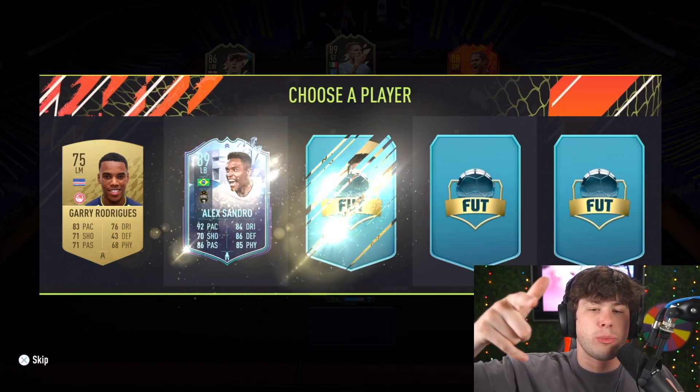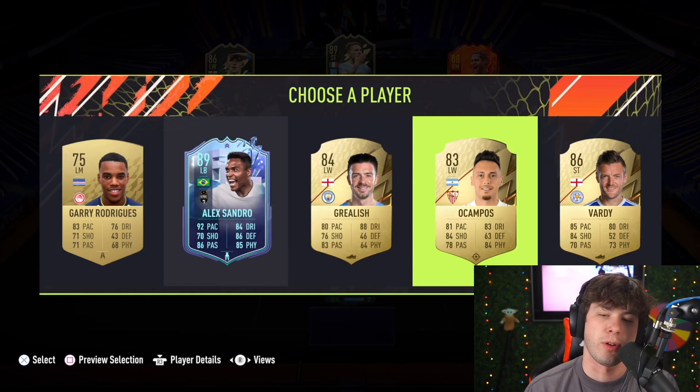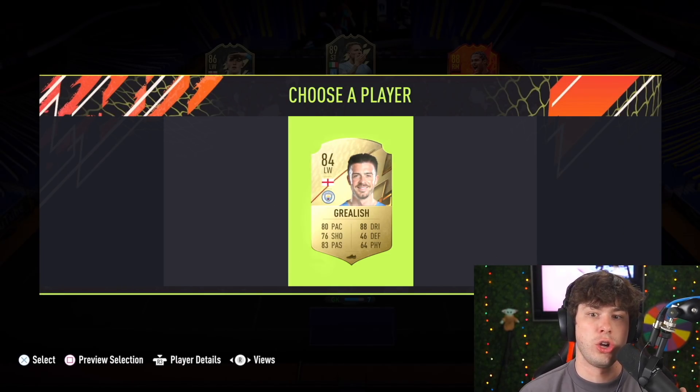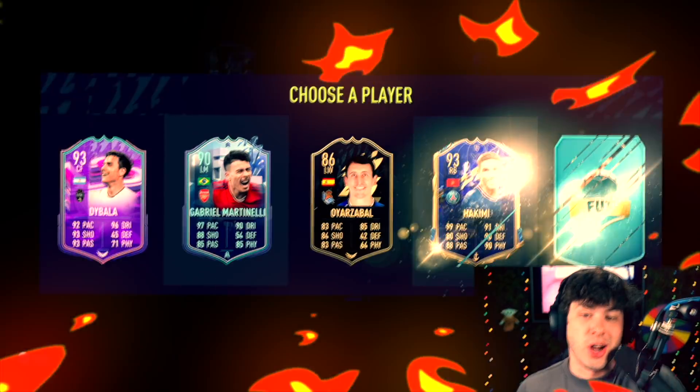Back to regular scheduled programming. Why are these crap players? Actually, Alexandro Gray — okay, this isn't awful. This one's going to be a pretty obvious one: it's Grealish. Lava's value is only 88 million, but he's sold in real life for like 130 million or something ridiculous. Teams are just overpaying for players — it's crazy.